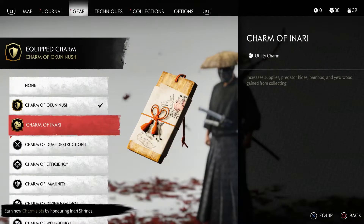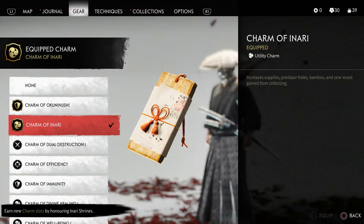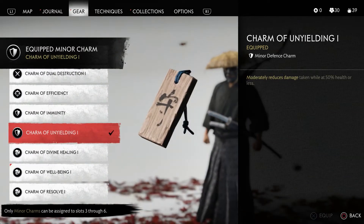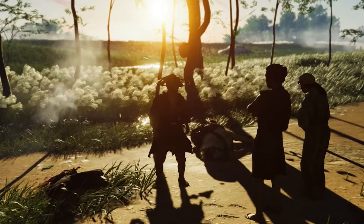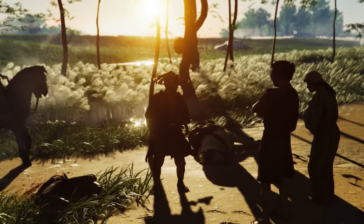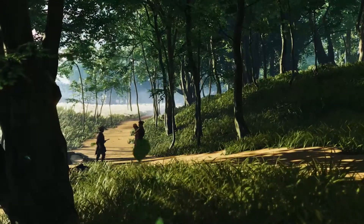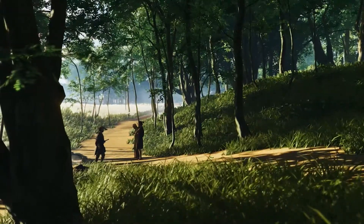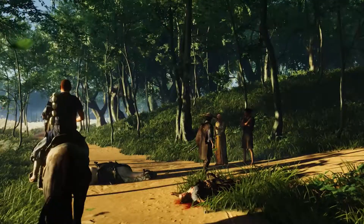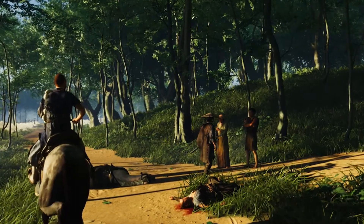Ghost of Tsushima allows players to equip up to six charms at a time, which is enough to tailor the bonuses to your preferred style of play while avoiding the pitfall of making the system too complex or distracting. Moving on, side quests feel like they perfectly fit into and further the world rather than simply being shoehorned in to bulk up content. In that sense they're like The Witcher 3 — an extension of the world that encourages you to go out and explore it. These side missions also come with varying levels of complexity, and some will ask you to protect a healer as he goes about his work protecting the sick in the Mongol-ridden countryside.